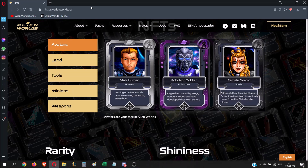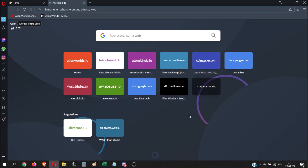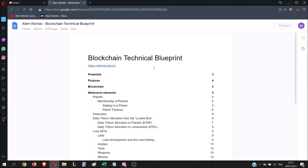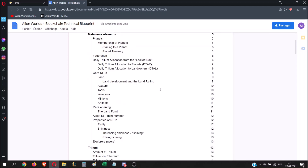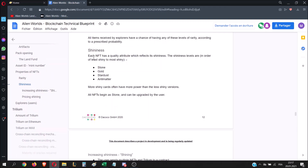First of all, you can find details about shininess on the main website. You have a very small paragraph here talking about shininess. If you want to know more about it, you can go visit the Alien Worlds blueprint, and on page 11 you can see shininess with more details about it.